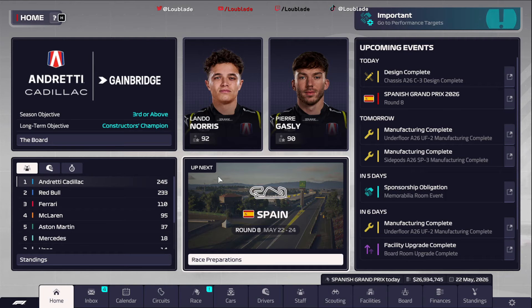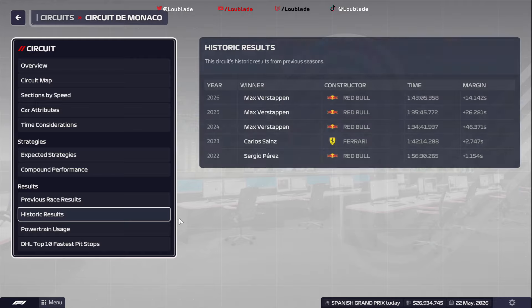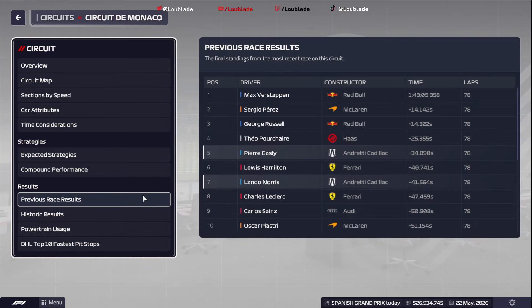Hello ladies and gentlemen, we're back again for round eight on season four here on F1 Manager 23. If you didn't watch the last episode — one of the shorter episodes of the season as it tends to be in Monte Carlo — it did provide a little bit of entertainment, but once again it was a difficult race for us. Max Verstappen winning, Pierre Gasly in P5, Lando Norris in P7. We did use a couple of used engine parts, so I'm not overly disappointed with that result.